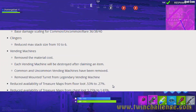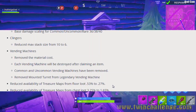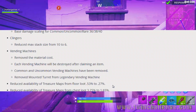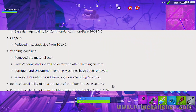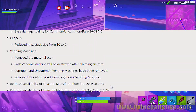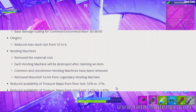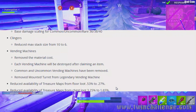For vending machines, they removed the material cost. Each vending machine will be destroyed after claiming an item. Common and uncommon vending machines have been removed, and mounted turrets were removed from legendary vending machines as well. They also reduced availability of treasure maps and floor loot from 0.53 to 0.27, and reduced treasure map availability from chest loot from 0.325 to 1.65.